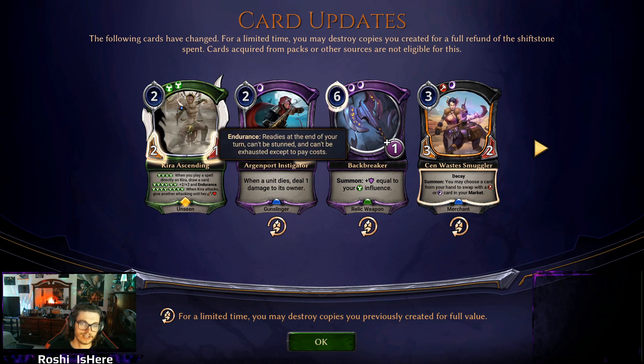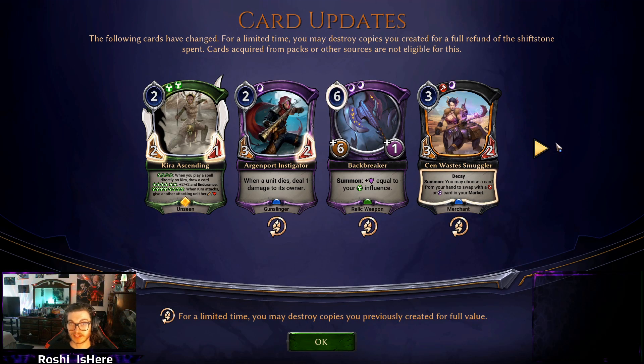First things first, Kira got the axe. Kira Ascending is now 2/1 — everything else stayed exactly the same. I don't know if this is going to be enough to bring her down, but dying to Blight Moth is a real thing. She now dies to basically anyone looking at her until she has 6 Justice. I don't really think her power and toughness were the issue. It would have been nice to maybe see her lose Endurance so Permafrost could exist again, but I'll take having Blight Moth answer Kira as a win.